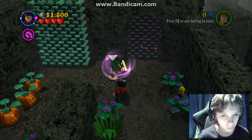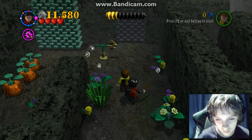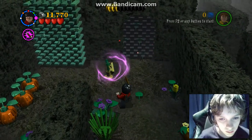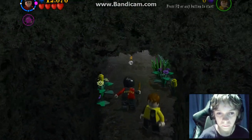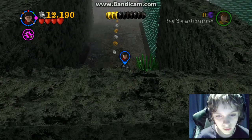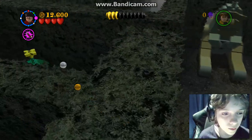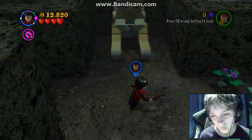Just go here, and then you have to make the arrow point this way and then you can go through here. Stupid camera angle. So then we have a sphinx here. Is there anything there? No, there's no studs or anything like that.